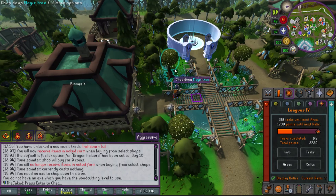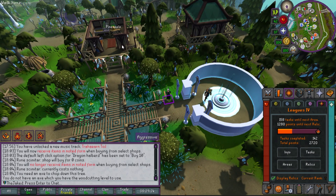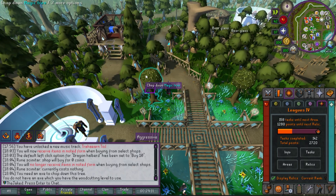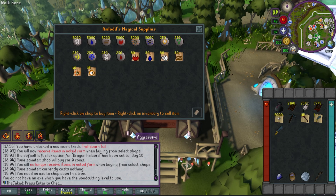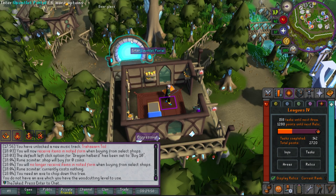Here's the Amlodd district. There are some magic trees which are quite close to the bank. There's a staff shop, which doesn't really matter. There's a rune shop which is probably the most important thing about this area — they sell bloods, deaths, laws, cosmics, basically every kind of rune I'm going to need in the game, and I can get a ton of them here. This is also where the Gauntlet portal is, but I won't be going in there for a while.